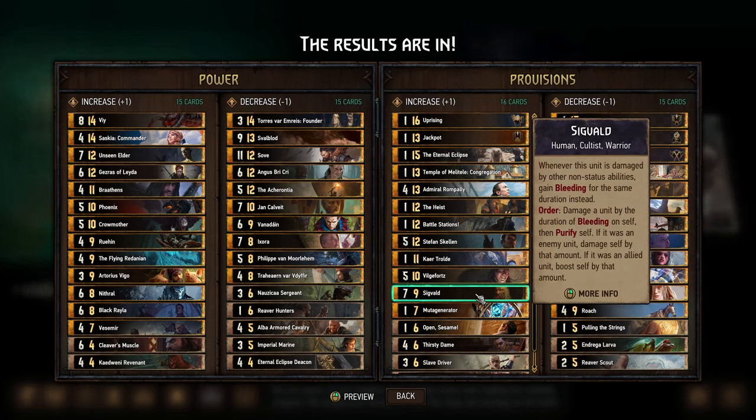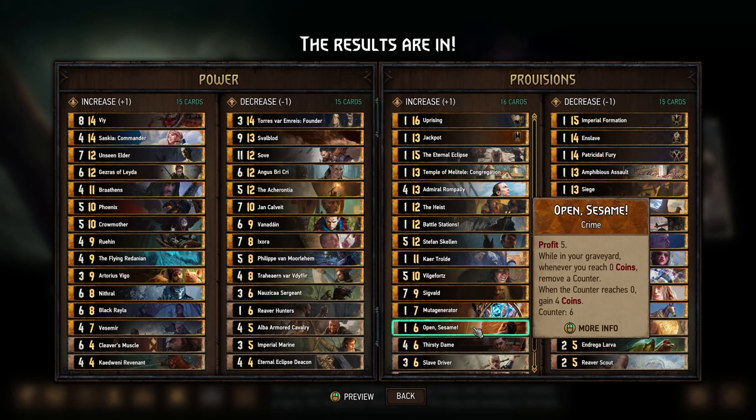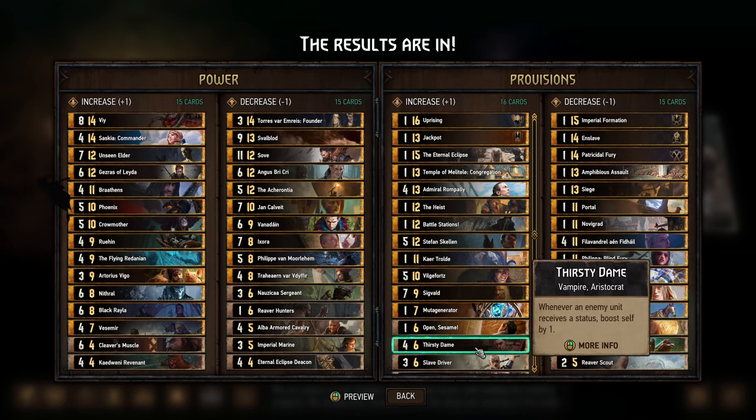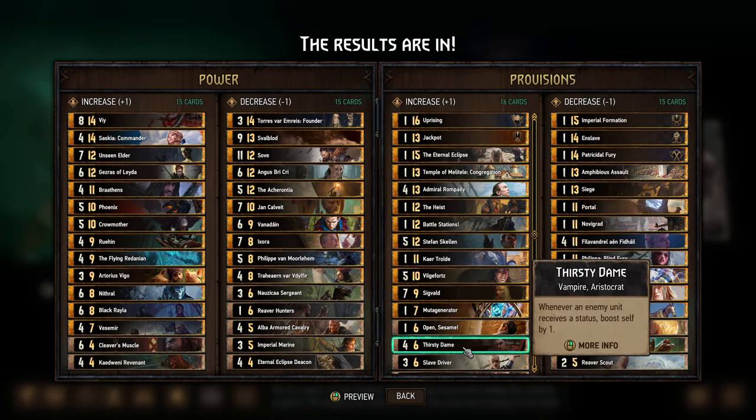Sigvald — big card in some big decks, understandable that he's getting a provision nerf. Media Generator has been strong for a while as well. Open Sesame is another card useful in a lot of big Syndicate decks. Thirsty Dame — yes, she's been really strong for a long time and probably deserves to be nerfed. But the interesting question is: between Philippe's nerf, Admiral Ronpaulie's nerf, and Thirsty Dame's nerf, is that collectively going to over-nerf Nilfgaard statuses? That was probably my single top priority to nerf — I faced 50% Nilfgaard status spam the past couple of weeks — but maybe this was too far. Only time will tell.